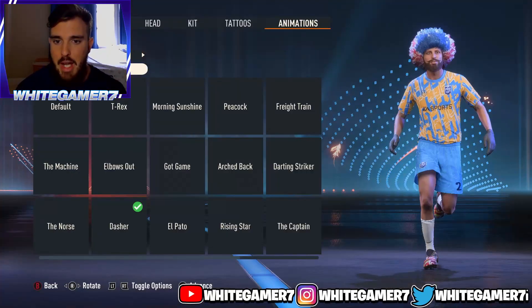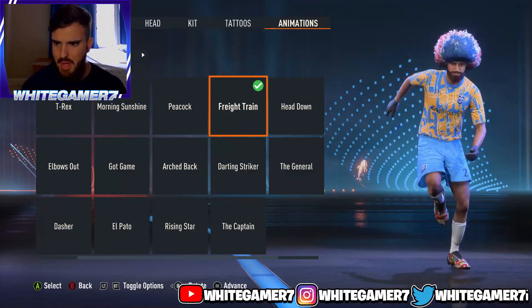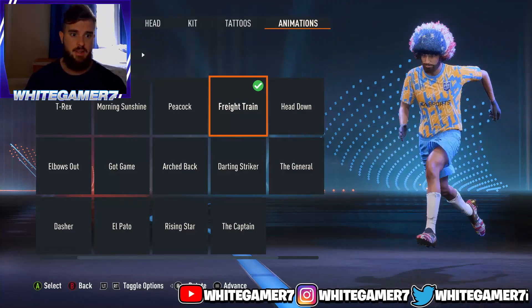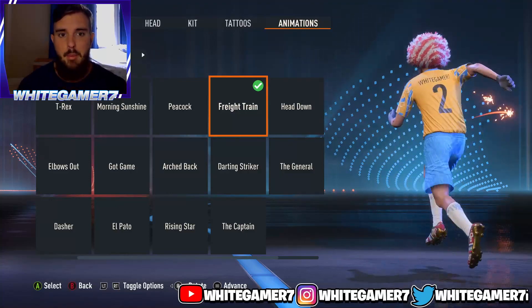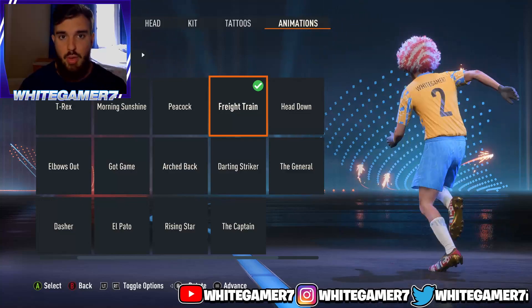Now for the running style, he uses the Freight Train. I think this might be the Haaland running style — I'm not too sure — but he uses the Freight Train, which is really good, especially when you're tall because your body gets leaned forward and it just makes you look like more of a bully when you're running with the ball. So go with the Freight Train for the running style.